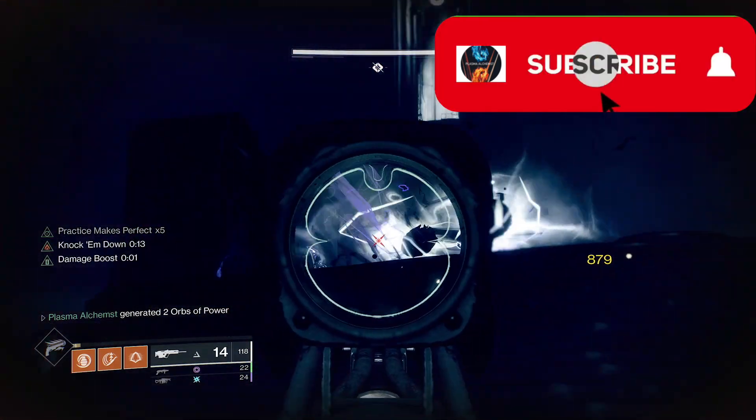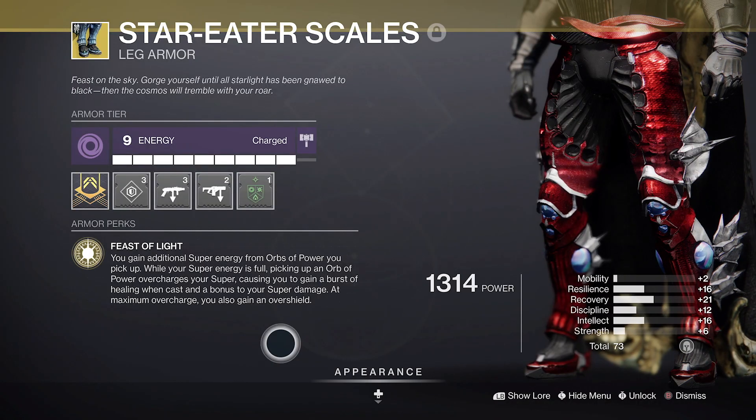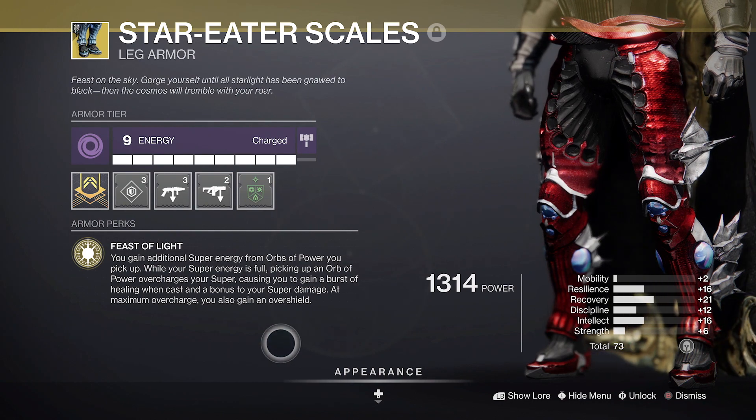I've covered the Star Eater Scales in depth in a previous video so I won't go over them much. However, there was a recent patch that changed the functionality of the boots. Now picking up orbs with your super ready grants you a single stack of Feast of Light, which tops out at 8 stacks.